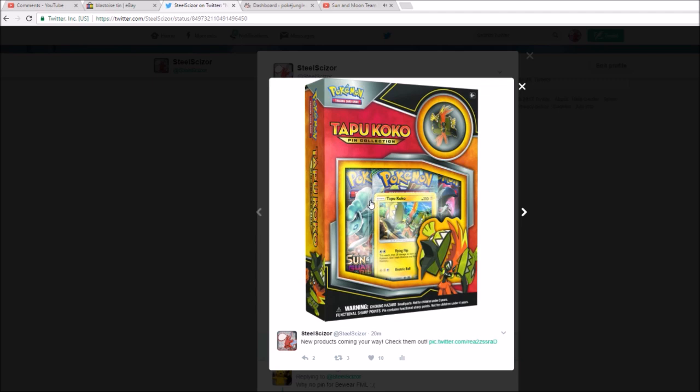As you can see, it has three Guardians Rising packs, and it has a pin obviously, along with the promo and three packs. I believe they are going to start doing these boxes instead of the three-pack pin blisters, so you won't see the blisters hanging on the shelves anymore — you'll just see the boxes.